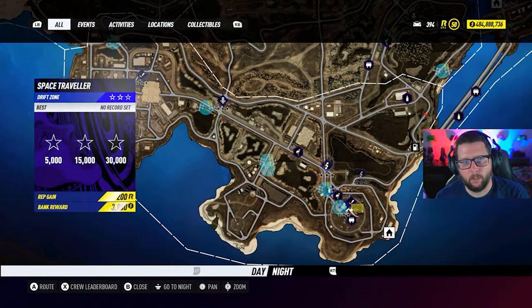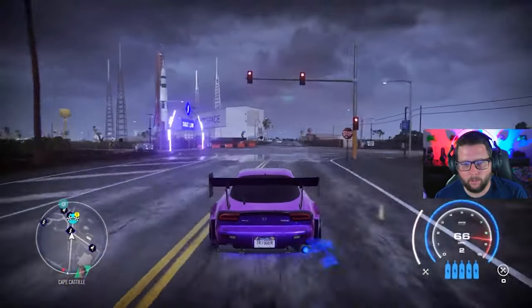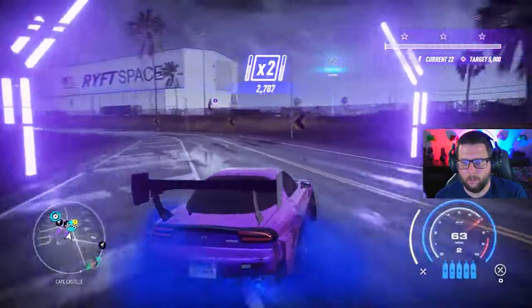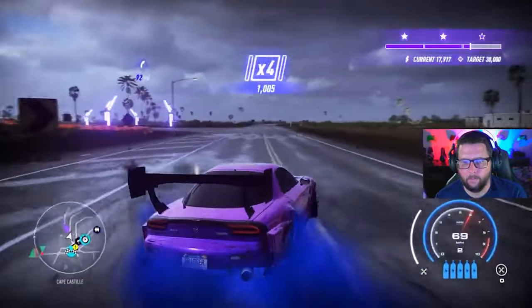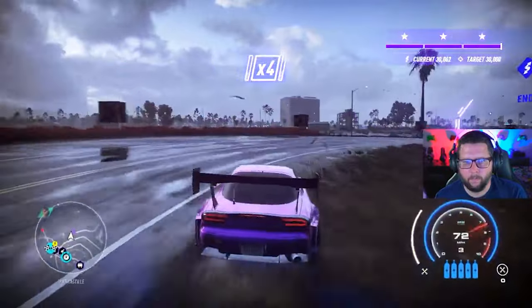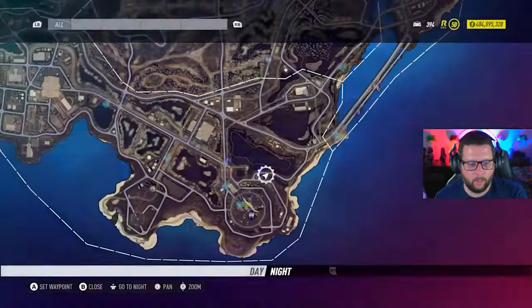Cape Castile has two — one's right there. This is Space Traveler. We only need 30,000 — that's so easy. 39, baby! That's how you do it.